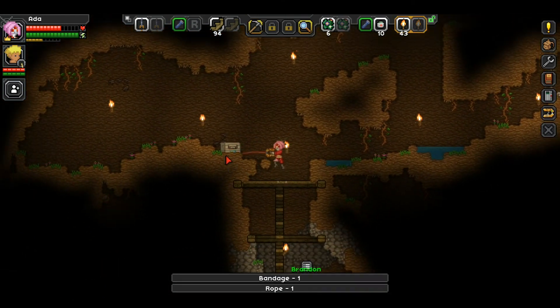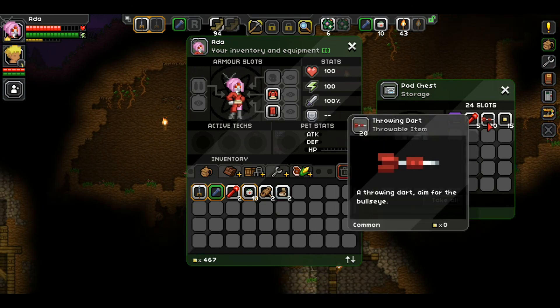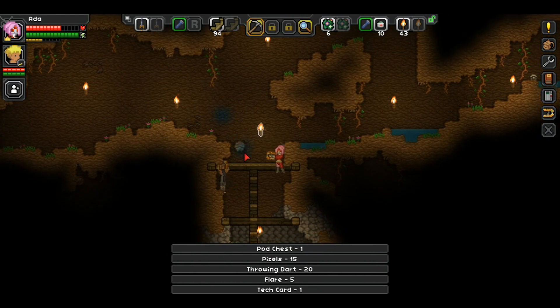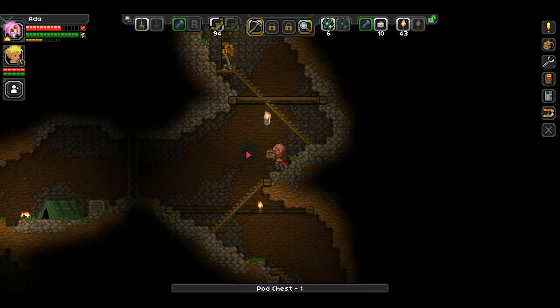We're out of the mine section - let's see what's up here. We got a tech card, flares, throwing darts, and pixels. We'll take that because it's pretty good. Did you grab the chest as well?